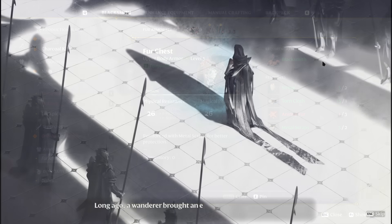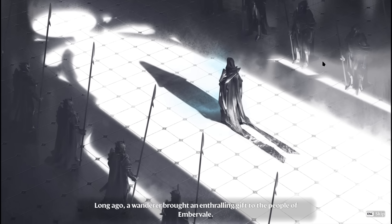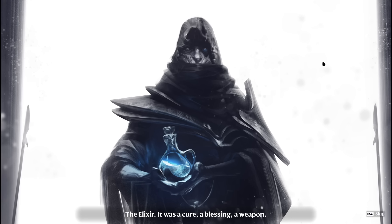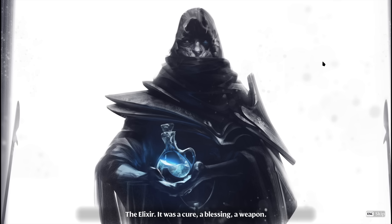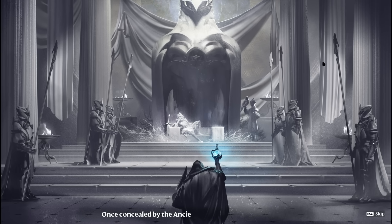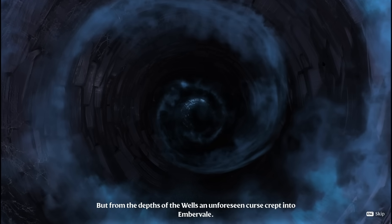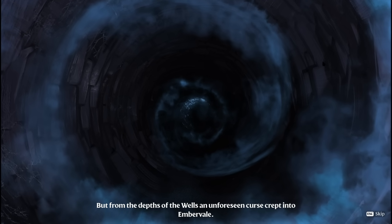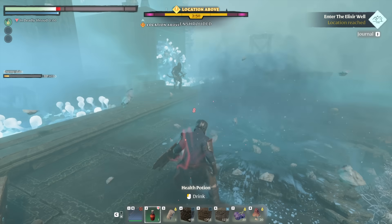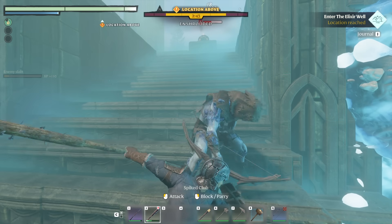Enshrouded takes place in the realm of Imbervale, where humanity and another race known as the Ancients have all but gone extinct. This came about as the result of a war over a substance called the Elixir — effectively magic, best I can tell — but this ultimately resulted in the fog, or the Shroud. It blanketed the land, wiped out most everyone, and mutated what was inside of it, resulting in hideous monstrosities pretty much like what you can see on screen here.